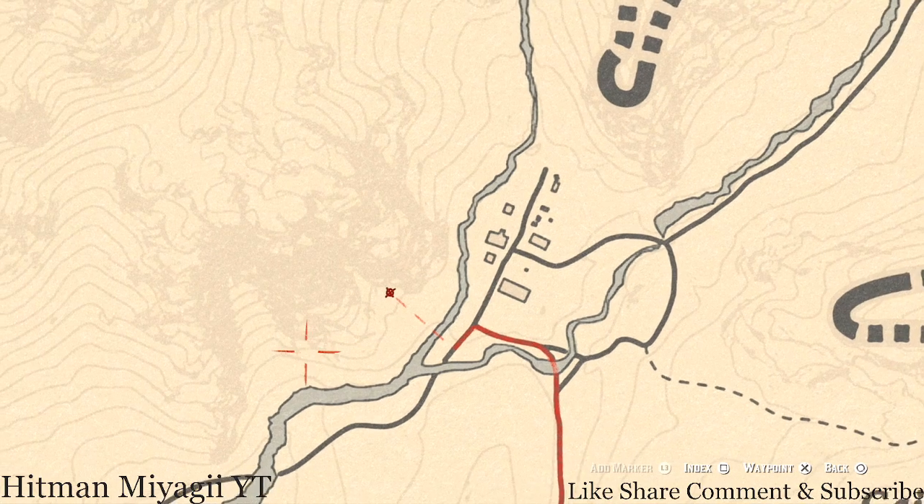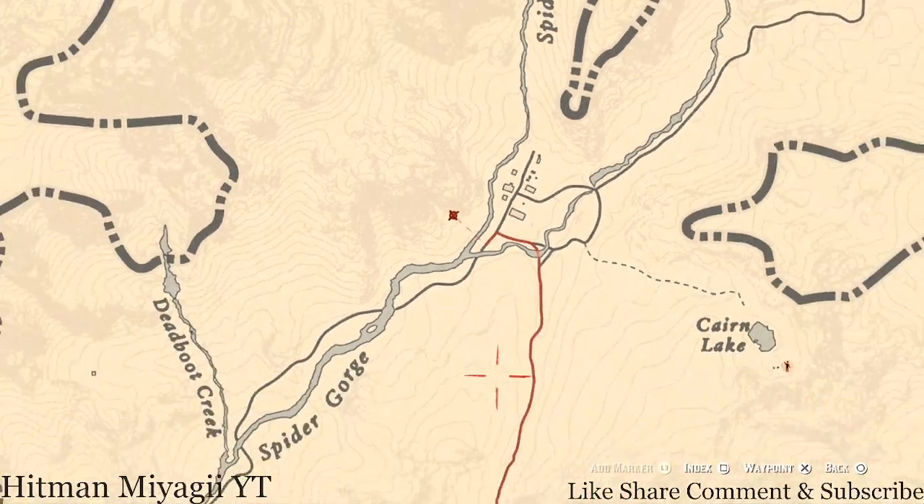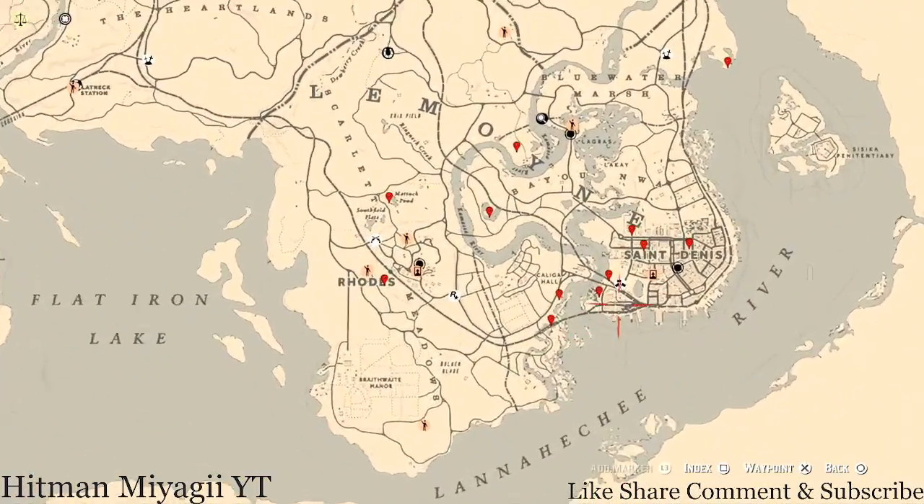If you guys want to go get that fossil, make sure you pay attention to the faint lines on the map because that will help you get the exact location. Let's go back down to the Lemoyne area of the map where we normally do business.